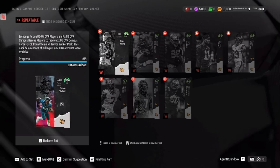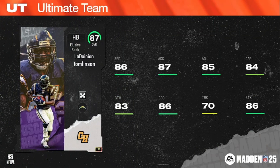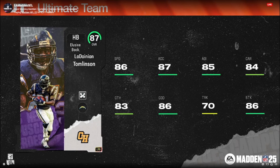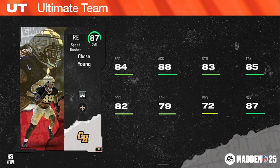Now for your LTDs. First LTD is LaDainian Tomlinson — LT himself. I know Lawrence Taylor is LT, but I grew up in the LaDainian Tomlinson era. I thought this was the height of running back talent watching him as a kid. LaDainian Tomlinson, elusive halfback, 5'10", 215, Chargers and Jets chems, fifth overall pick in 2001 out of TCU. To this day holds the TCU record for rushing, all-purpose yards, and touchdowns.